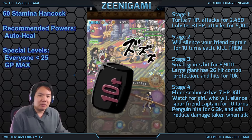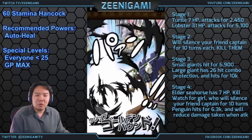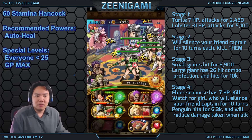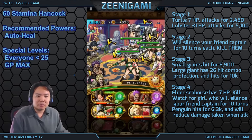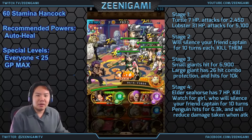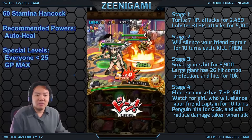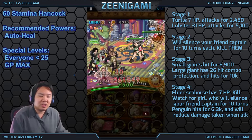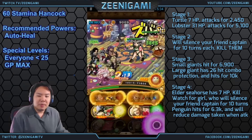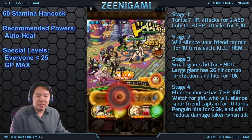Since we're not getting despaired it makes turn three a lot easier, because now you can deal damage with the Golden Pound Usopp. No matter what strategy you use, you're going to use Golden Pound Usopp on turn three to delay everybody. Since our friend captain is not despaired, we'll do a lot more damage to these girls and start dealing damage to the giant in the center.